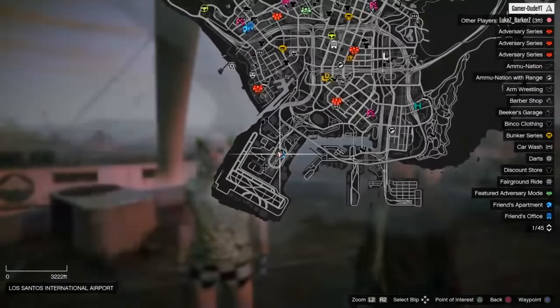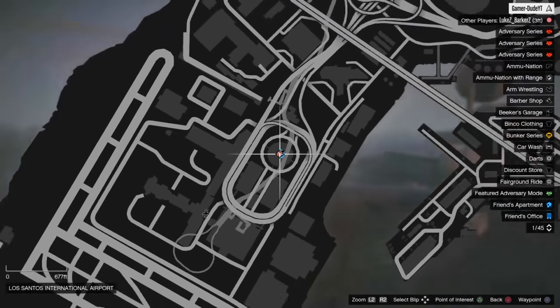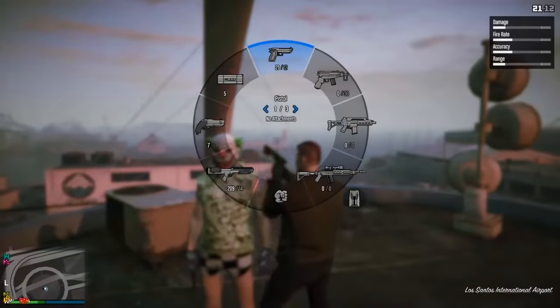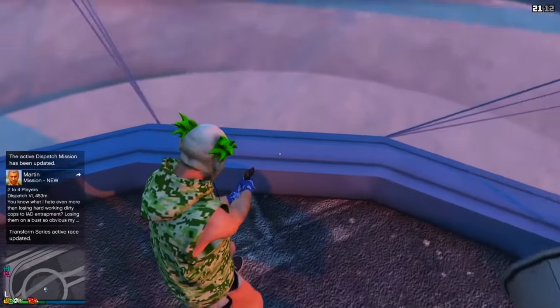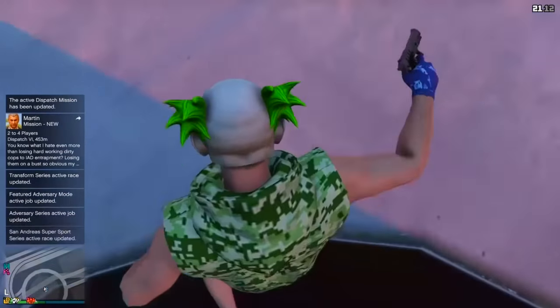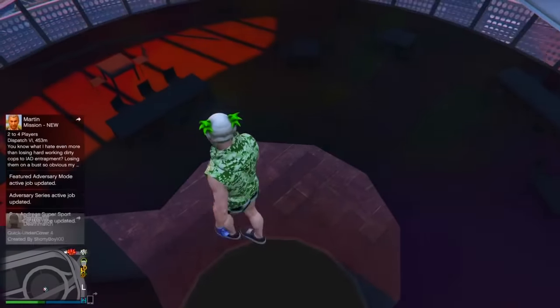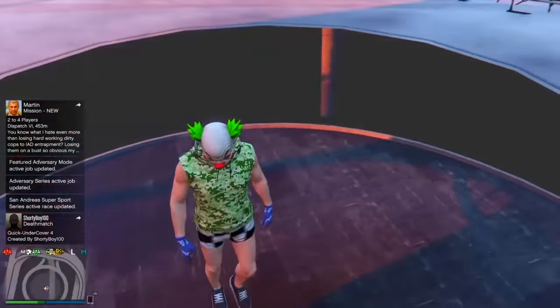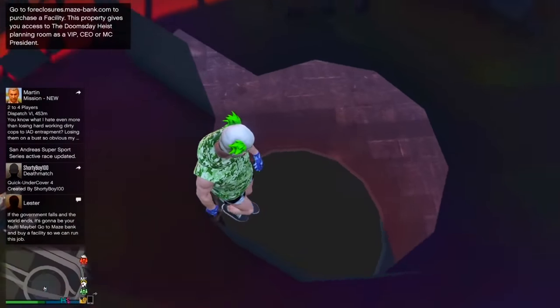For the sixth glitch, I'm going to be showing you this wall breach near the airport. Come to this location on the map and stand on this platform. Head towards where I'm heading, put a pistol down, and you will fall through this little gap and be inside this wall breach. It's a very small one — you can't shoot out of it — but it's a brand new one and worth showing.